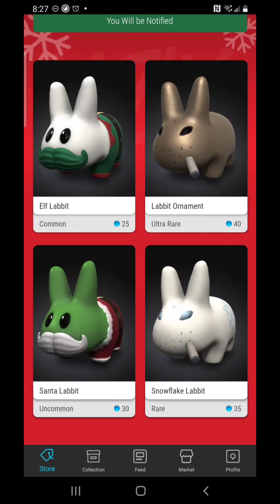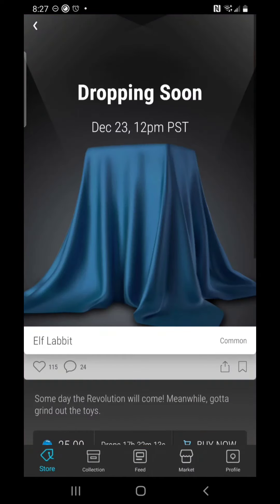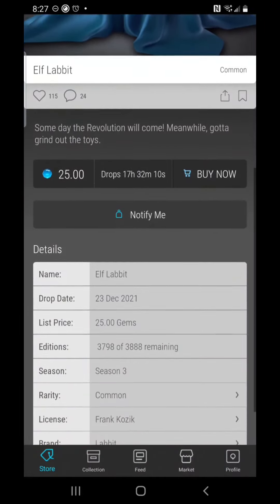Just like we saw in the last set, we know that a common can come up and be the complete pièce de résistance. We've had two or three drops in the last month where the common came away with the highest market value. With the numbers in this drop being very low — the common has only 3,888, which is less than some ultra rares we see in other sets — your chances of landing one are slim. Don't be upset if it's very difficult to get these right off the bat.